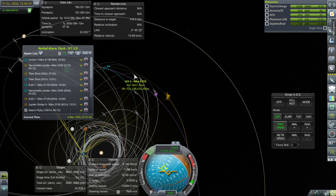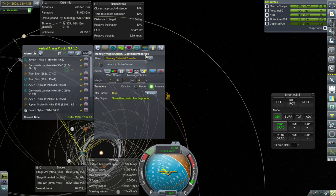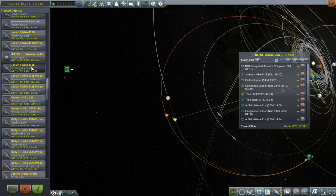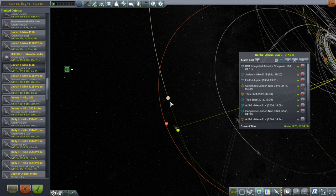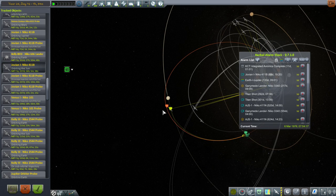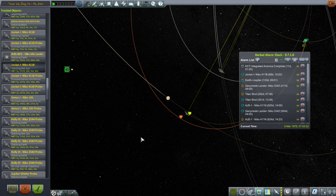Jovian 1 on NECO 411 — it used to be on a NECO 411B. I wanted to check whether we have some transfer windows. Something interesting is happening with Jovian 1: it seems to have a Jupiter encounter here, but we very clearly intended for this to go to Saturn. The SOI change in 68 days probably is a Saturn SOI change. Do we have to do some sort of correction, or is it just favoring the Jupiter interaction? Only thing to do is go over there and find out.